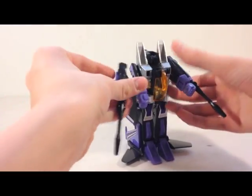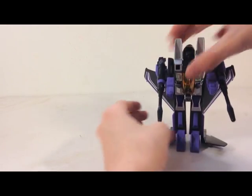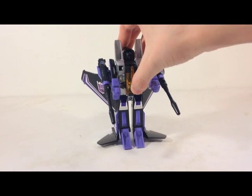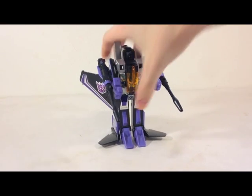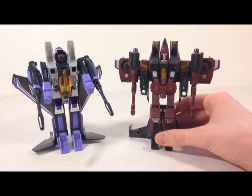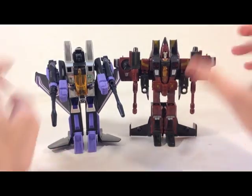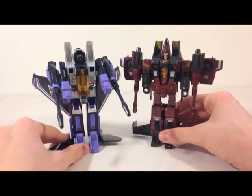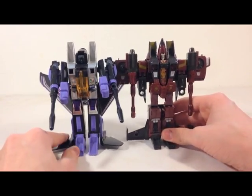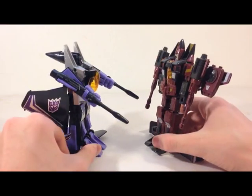Just plugging in his null rays — and they do shoot, so be very careful with them. You don't want to lose these pieces, because they sell for a lot of money on eBay. Any piece that you lose from this guy sells for a ton — like a fortune. For a size comparison, here is with the Classics mold. He barely beats them — they're really, really close. The top of the intakes are pretty close to the same height, maybe this one's just a half centimeter taller. His head just barely peeks over his intakes.